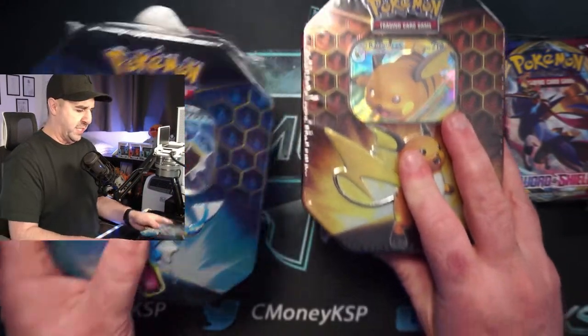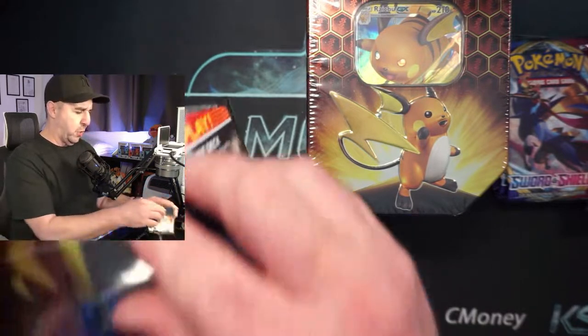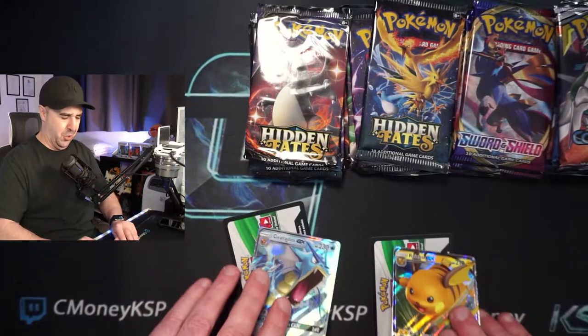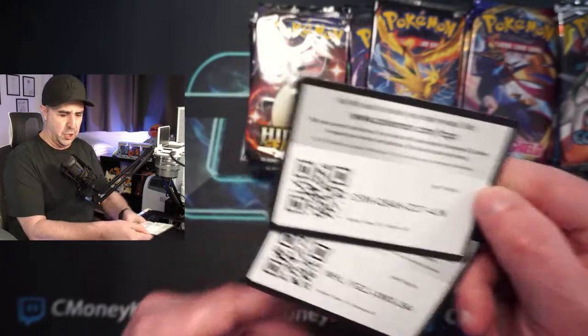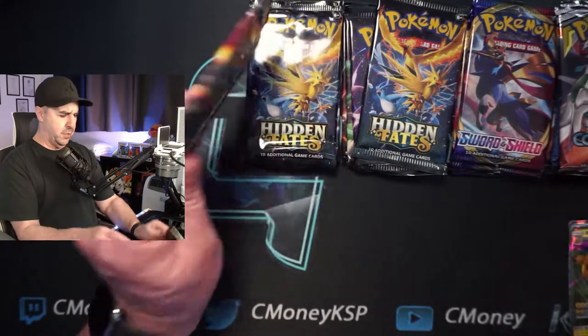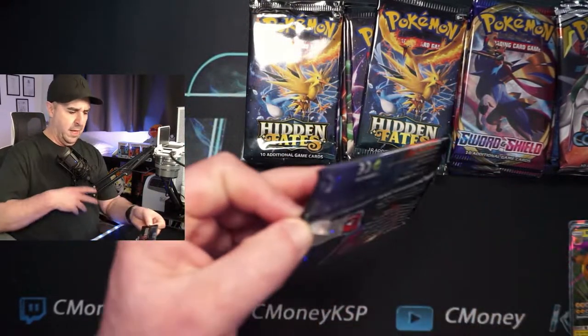We are finishing off our Cosmic Eclipse box and this first Sword and Shield box that we have. We do have an entire another Sword and Shield box to get through. Then I've got some more Hidden Fates tens to get into. We've got a whole lot of those chilling in the wings. Without further ado, let's get into it — let's open up these tens. With the magic of editing, I'm going to cut till we have these open and ready to go. Just like that, the boxes are open. Here are the two promo cards and both codes for you for both these tens — good luck to whoever wants to grab those.